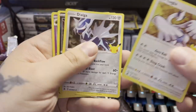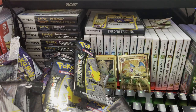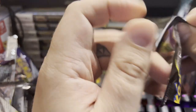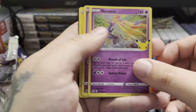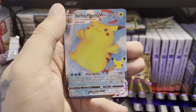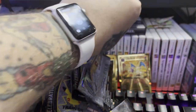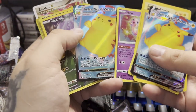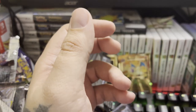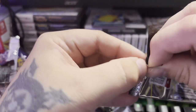We got Lugia, Dialga, Yveltal, and Lunala. Will we pull the Charizard? Can we at least get a Venusaur and not a Blastoise — we had two Blastoise last time. We got Xerneas, Cosmog, Zekrom, and Surfing Pikachu V-Max. Now we have both the Flying Pikachu and Surfing Pikachu. We do have Surfing Pikachu V, which is cool.